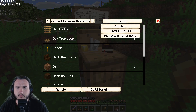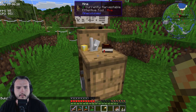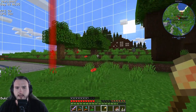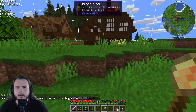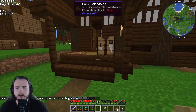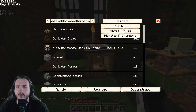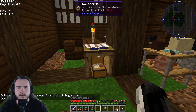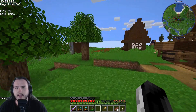Under build options, I'll take my secondary builder and have him build the mine. Let him do his work on that. He's already started - perfect. While we're at it, I also want to go into the other builder, Miles, and upgrade the builder's hut. I'll see what he can start doing on that.